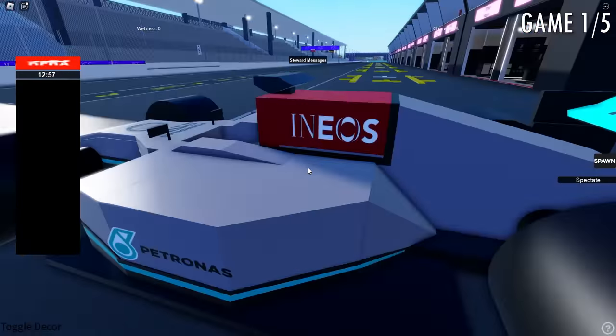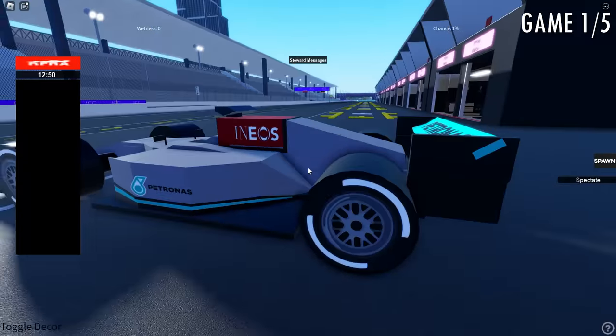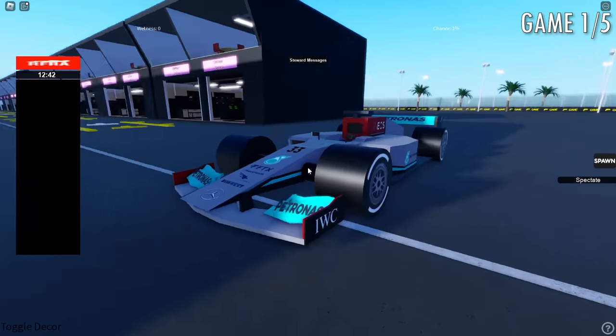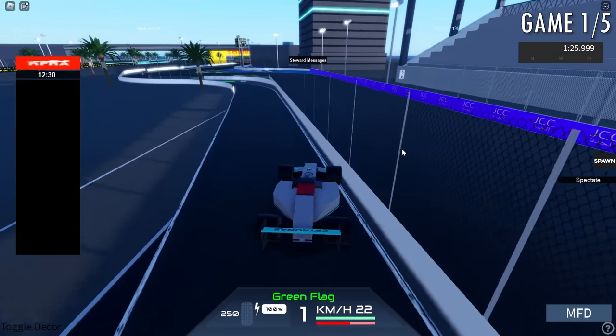Here is our car — Mercedes number 33. You can see these car models are somewhat blocky but they do look nice, very well made. You can see they use their real life sponsors. Number 33 on the Mercedes — not cursed at all. They also don't have a halo, which is interesting.